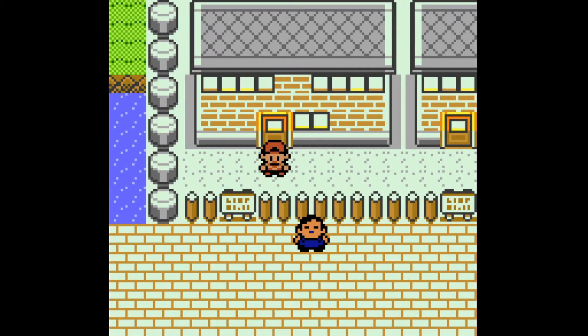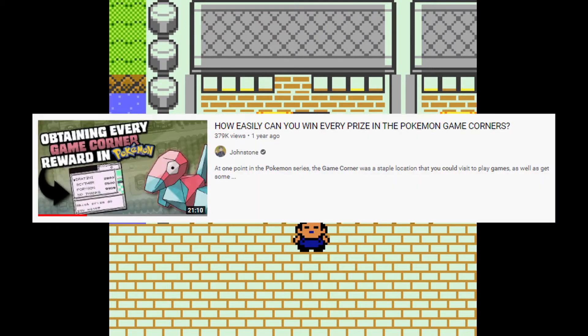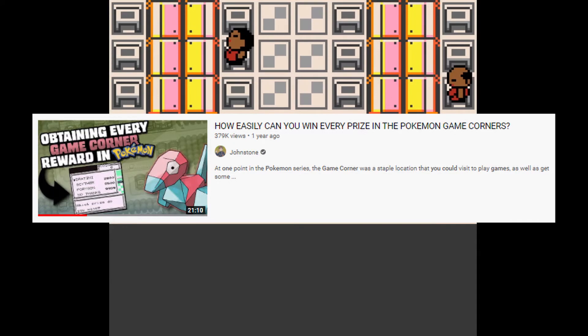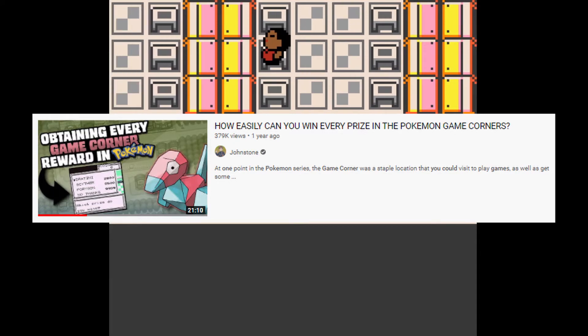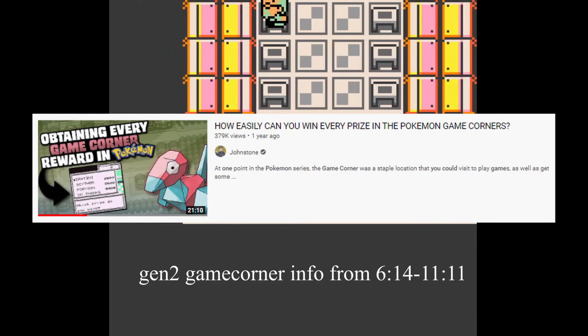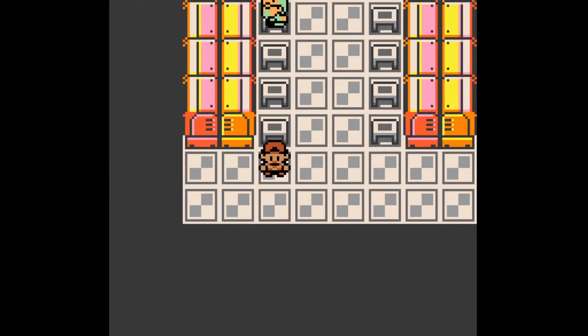For a more in-depth analysis of how to perform better and understand how these games work in the game corner, I suggest checking out John Stone's video — I think it's titled something like 'Can you buy all the prizes at the game corner?' I'll link it in the description and comments with a timestamp for where he starts talking about the Gen 2 games. Basically, in Crystal Clear there are three different types of game corner games.